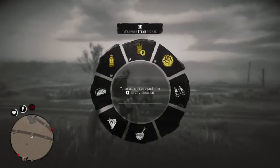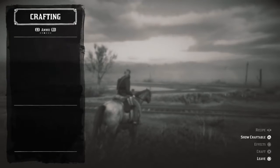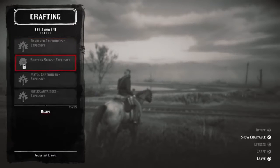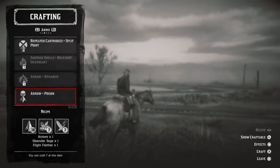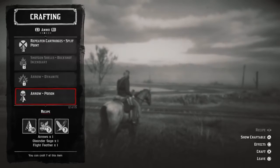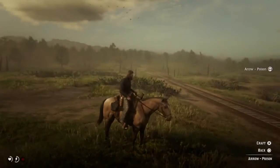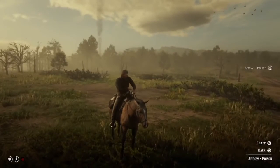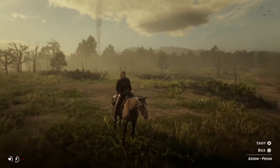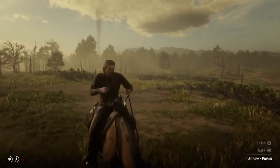Once you have all the ingredients, open your craft wheel and go to ammo, then scroll down to where you see poison arrows. Down below you'll see how many you can make with the ingredients you have. Go ahead and make yourself a good supply of poison arrows for your hunt.